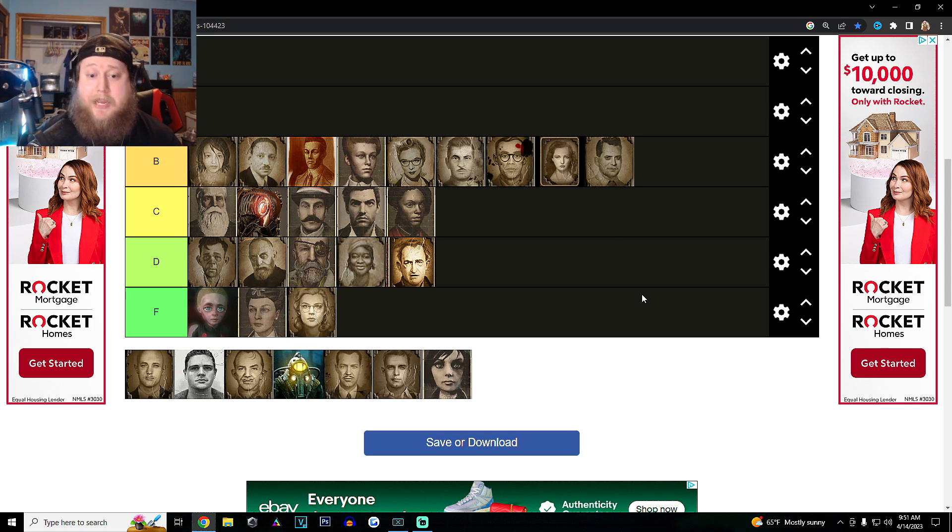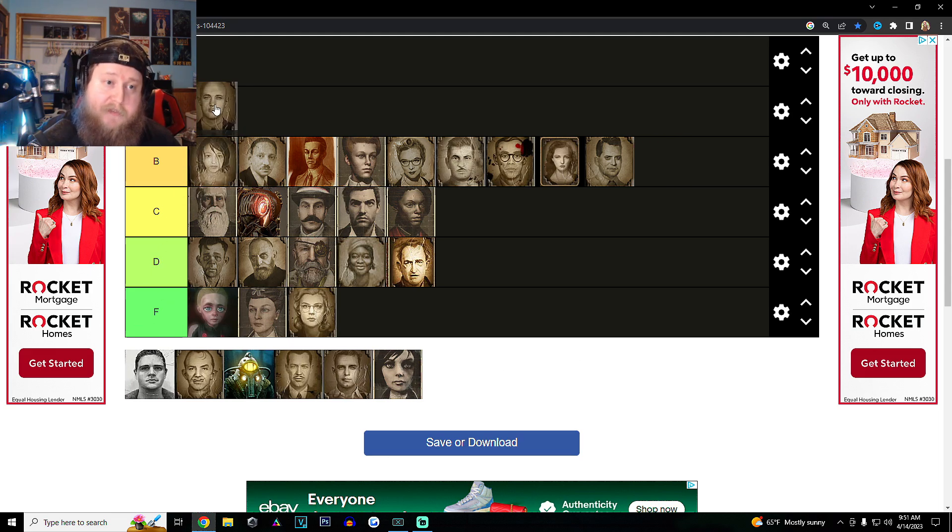Now let's go to the A category. We're going to start with Frank Fontaine. Frank Fontaine was a genius in terms of being a conman and getting what he wanted. I think Atlas is the better character, but everything he did in order to get Jack back to Rapture — with Tenenbaum and Suchong, the mind control, the 'Would you kindly' code — was all done perfectly. And the twist revealing Atlas as Frank Fontaine was beautiful.